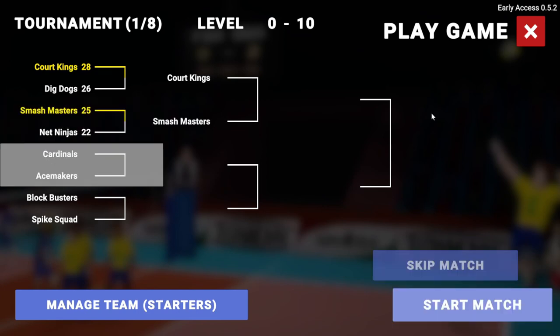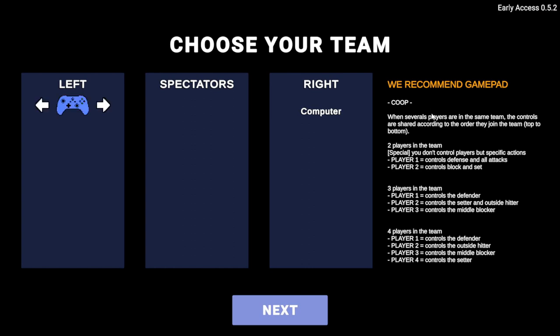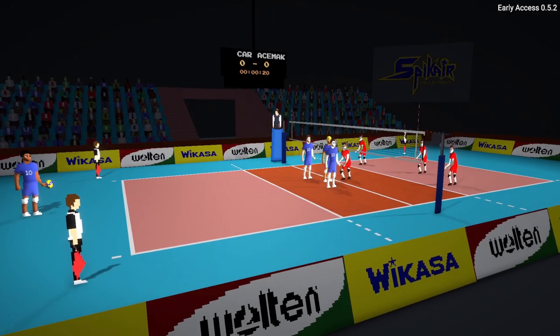I'm confused about the middle blocker, outside hitter, and defender positions. I want to say the defender is the one right by the net, so I'll put Lewis there because they have the best jump and can block the best. Outside hitter I believe is furthest to the back, so I want someone with decent dexterity there. It would be nice for the game to explain these things. You can't play any of the other matches so you just skip through them.